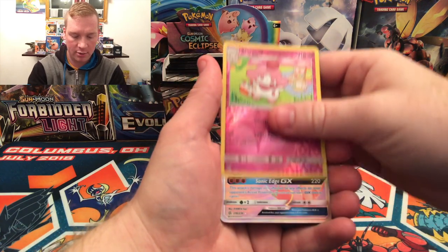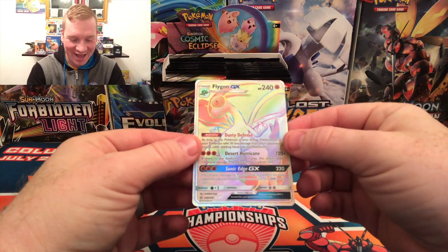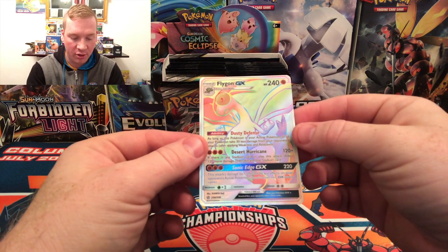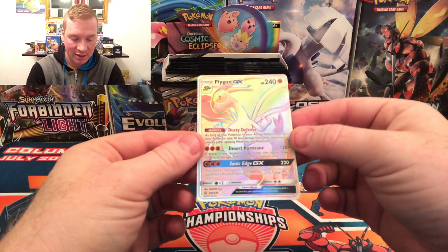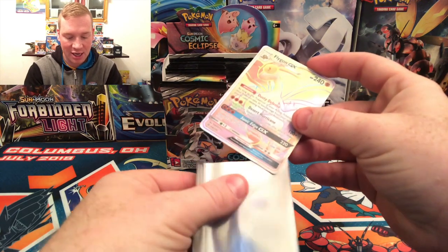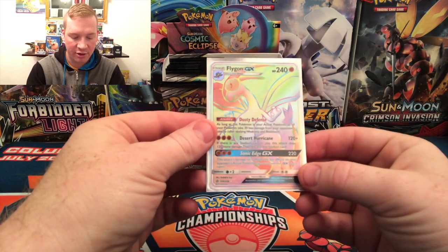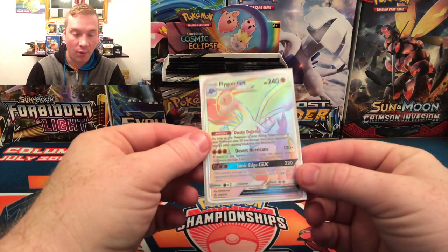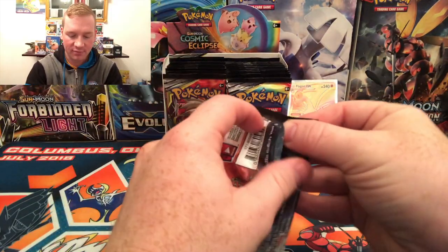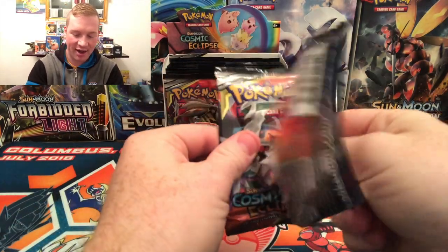Holy crap — Rainbow Rare Flygon GX! Dusty Defense: as long as this Pokemon is your active, all of your Pokemon take 30 less damage from your opponent's attacks. Desert Hurricane does 120 plus — if there's a stadium card in play, it does 120 more, but you have to discard the stadium. And Sonic Edge does 220 damage, not affected by any effects on your opponent's active Pokemon. Wow, that is quite a pull. That is exciting! That's my first Rainbow Rare from this set and I will not forget it. Flygon — very cool.